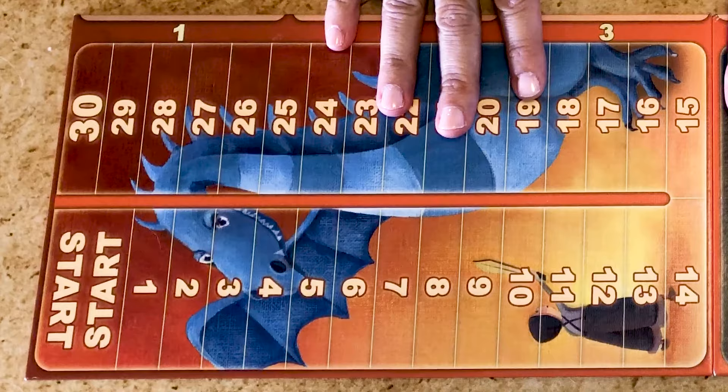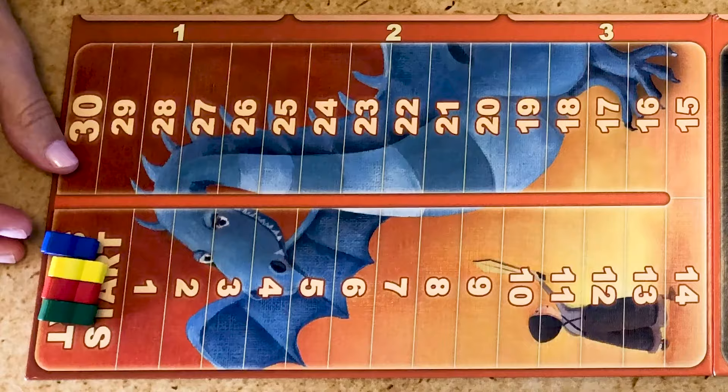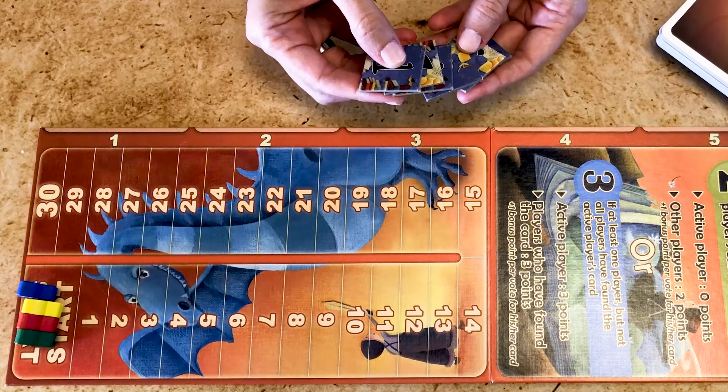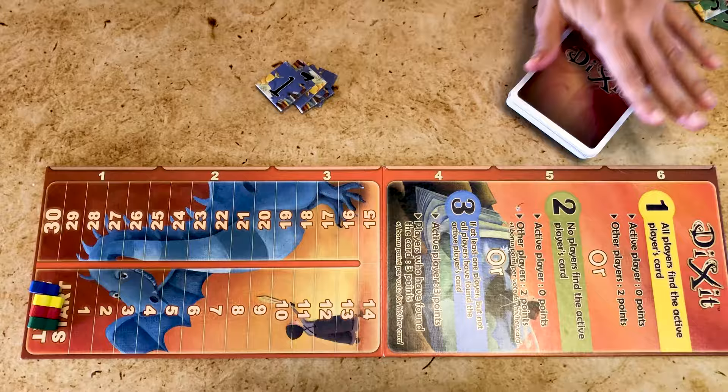You start Dixit by placing the scoreboard in the middle of the table, then each player selects a color and places their bunny on the starting space of the scoreboard. You also take the number tokens you need — the same color as your bunny — and pick the same number of tokens as the number of players. In a four-player game, you pick up to four and discard the five and six. Then shuffle the deck of cards and distribute six cards to each player.